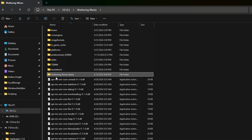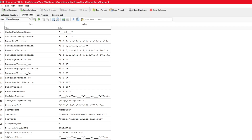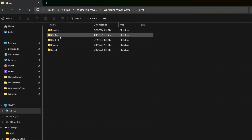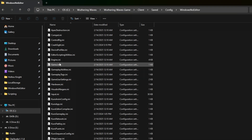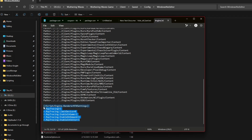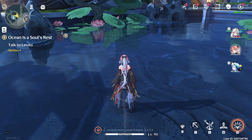To disable ray tracing, go back to Local Storage, search for the filters of ray tracing, and turn all of the values to 0, then hit Write to File. Next, go back to the engine.ini file, open it with Notepad, and delete the last six lines, then save the file. And there it is — disabled, and we are back to our original settings.